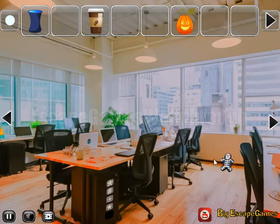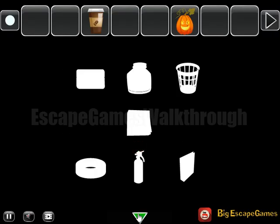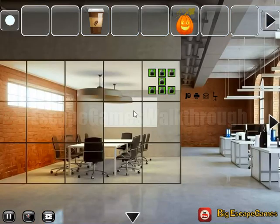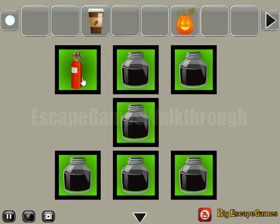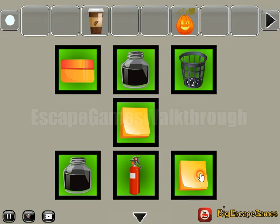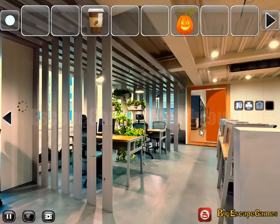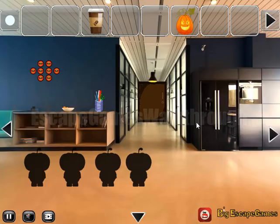We can get the holy water and now put it on the skeleton — it's maybe one of the office items. Then get another hint and use it here: extinguisher, bin, sticky notes, folder, and the last is sticky tape. Then we have a key and can go to the second part of the office.